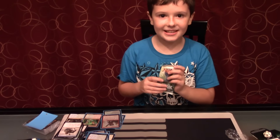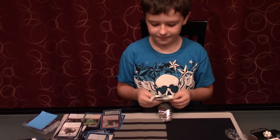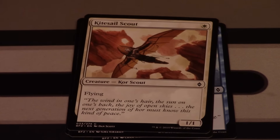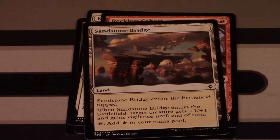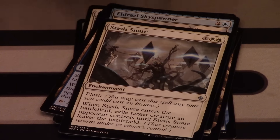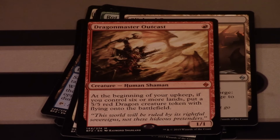Our eighth pack, which is our second to last, has a Kiora on it — I hope the packs are saving the best for last. It contains: Swell of Growth, Dispel, Kalastria Nightwatch, Kitesail Scout — good for a 1/1 flyer — Reckless Cohort, Sandstone Bridge, Tajuru Beastmaster, Demon's Grasp, Skyline Cascade, Eldrazi Skyspawner, Stasis Snare, Rot Shambler, Blighted Gorge. Our rare is a Dragon Master Outcast — yes, another mythic! With a Swamp and a Core Ally token.